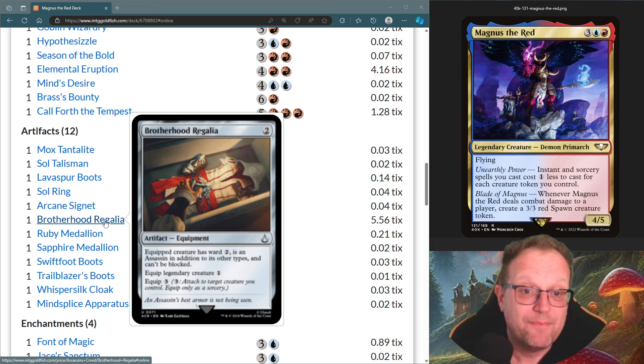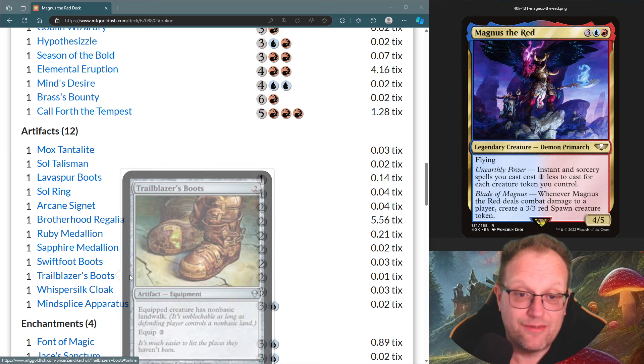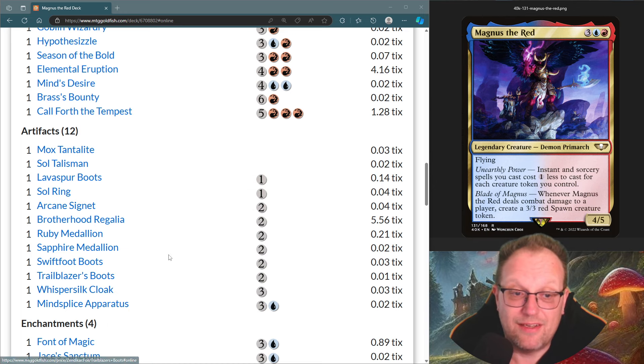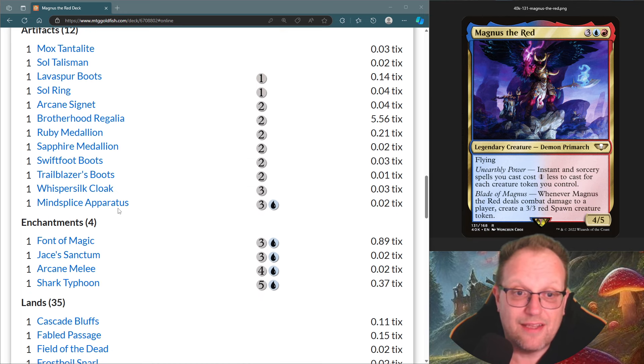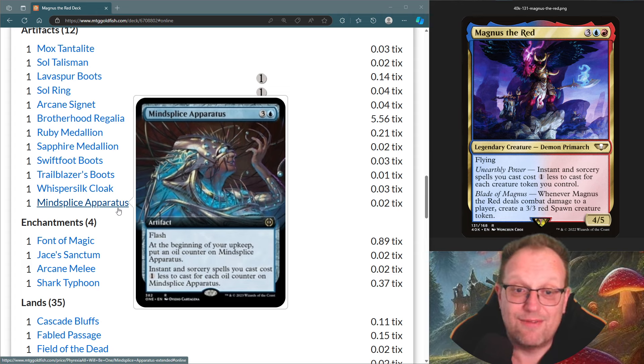Trailblazer Boots gives our creatures non-basic landwalk, so another way Magnus can get through. Whisper Silk Cloak makes a creature unblockable with shroud — really does protect Magnus quite amazingly. The final artifact is Mind Splicer Apparatus: flash it in at the end of the opponent's turn before we start, put an oil counter on it to start cutting down the cost of our instants and sorceries.